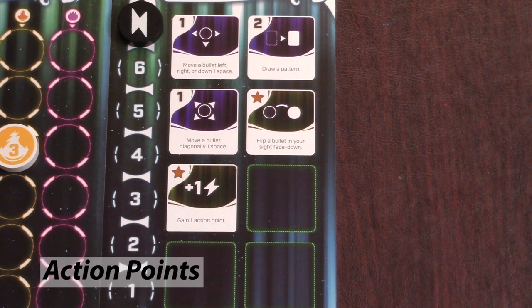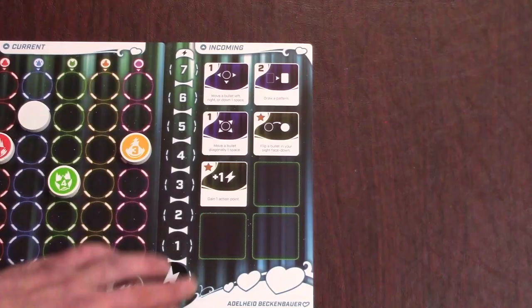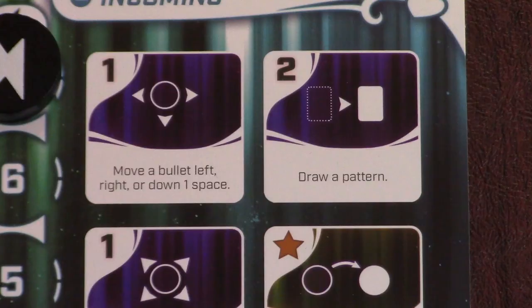Now let's talk about using action points to move bullets around and drawing new action cards. Each heroine's action board lists a number of actions with a cost in the top left corner. Before you draw a bullet from the bag, you can use any of your actions as long as you have enough AP left to pay for it. Each round you go back to full AP, so don't worry about saving points for later — use them or lose them. Most heroines have the two basic actions: spend one point to move any bullet left, right, or down one space, and spend two points to draw another pattern card.